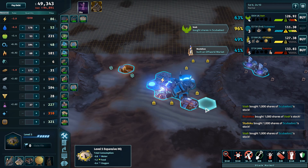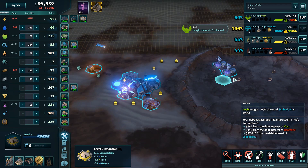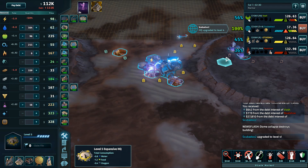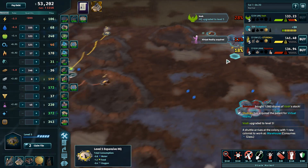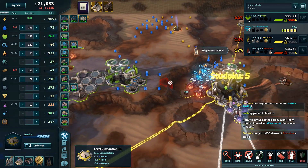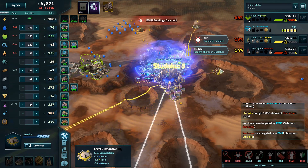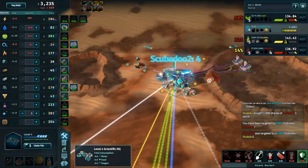Studoku and Vosh are going into Scubadoo, and here comes the interest tick. Studoku needs to click that red buy button — sell down stuff to get there. They got it! That's a really big pickup for Studoku because they were running behind Vosh and Boatshoe for most of this game. Now suddenly Boatshoe — with a slight misallocation of cash into Vosh's stocks — has let Studoku get that subsidiary. It's not a great subsidiary, but look at the sheer difference in stock price.